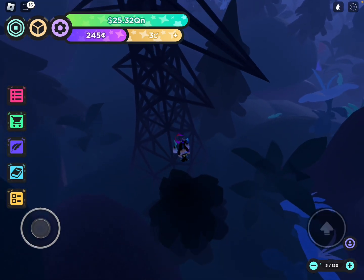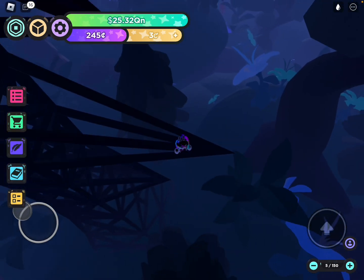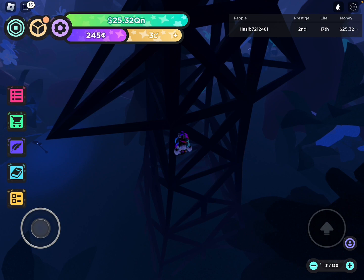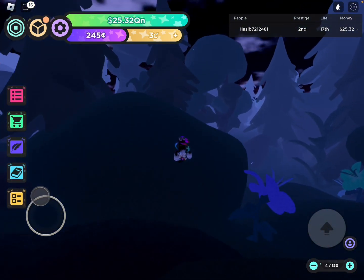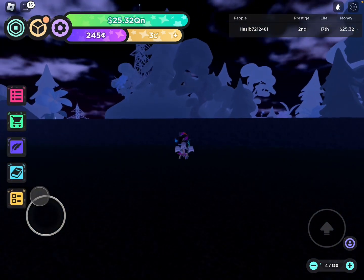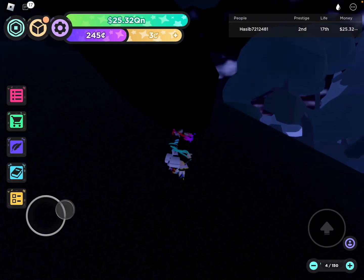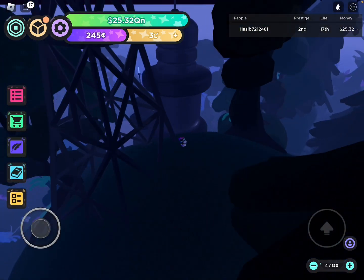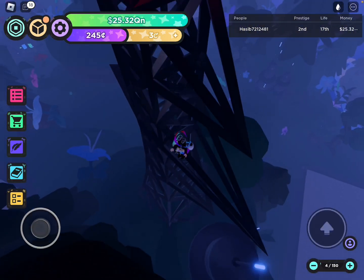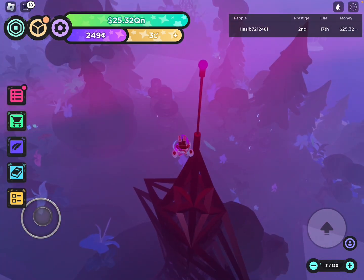I wonder where the other egg is. I keep missing the jumps and losing speed. If you don't have a speed or jumping item yet, good luck. I'm all the way up there now. When I was trying to find the eggs, I saw an egg in the void — I thought it was a glitch, but it's actually real. When you go to craft compound and fusion items, there's a gap where you can find eggs. Not one or two — there are 24 eggs there. I got all the eggs, so this is the final item: exotic.